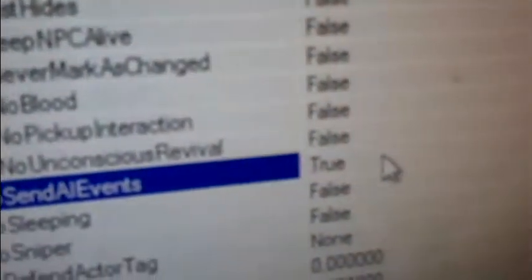See where it says 'send AI events'? That's pretty much how the game knows to trigger Lambert — make him say 'My god Fisher, have you gone insane? Mission's over.' It says true. Click the arrow here and you get a true or false option. Click on false.